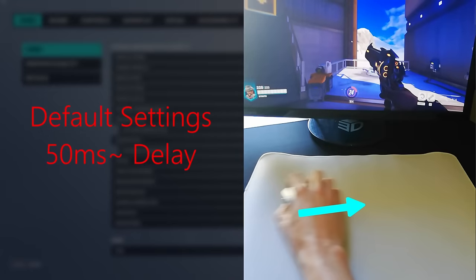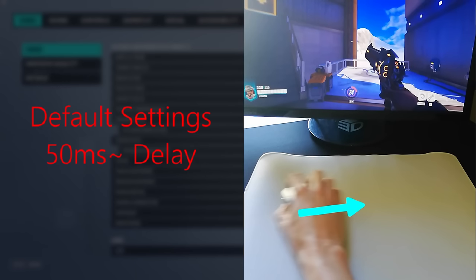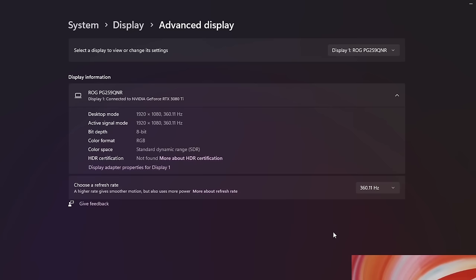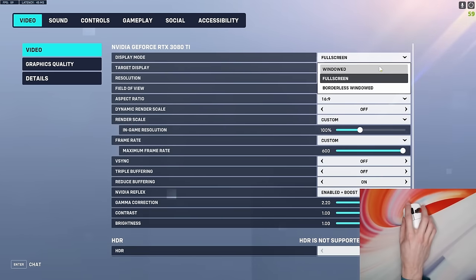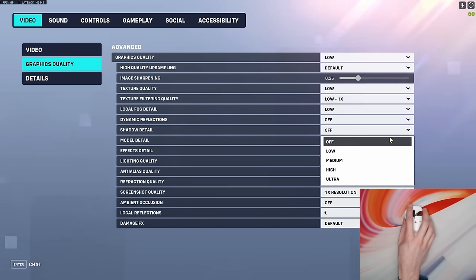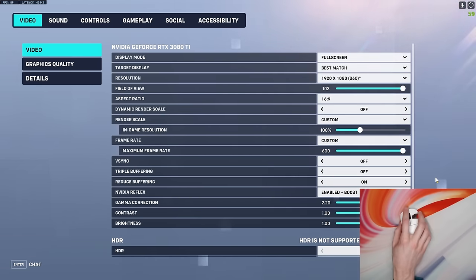First, we need to consider our settings. Flicking with high input latency gives the enemy more time to move before the flick shot lands. To rapid fire the main points: ensure your monitor is running at its highest refresh rate; in-game, set your refresh rate to the highest available; play on full screen or full screen exclusive if available; disable v-sync and lower your graphics settings to improve your frame rate — anti-aliasing and shadows are sometimes exceptions. If available, turn Nvidia Reflex on to 'On + Boost' if you have a decent computer.